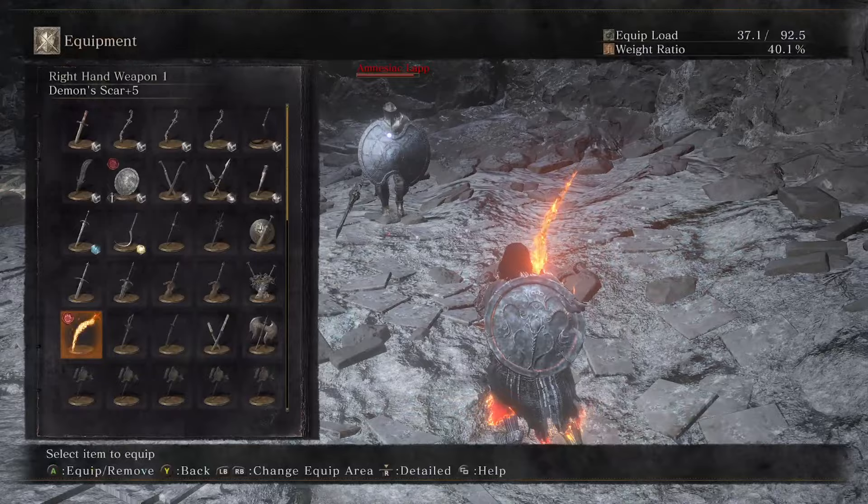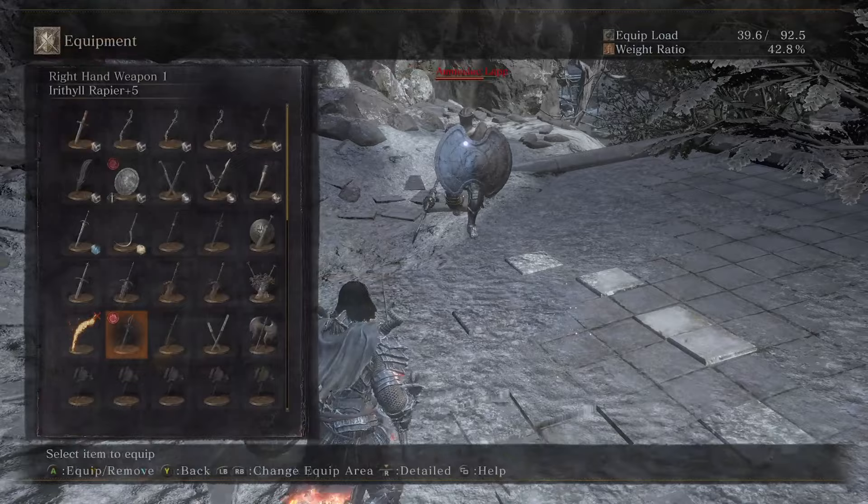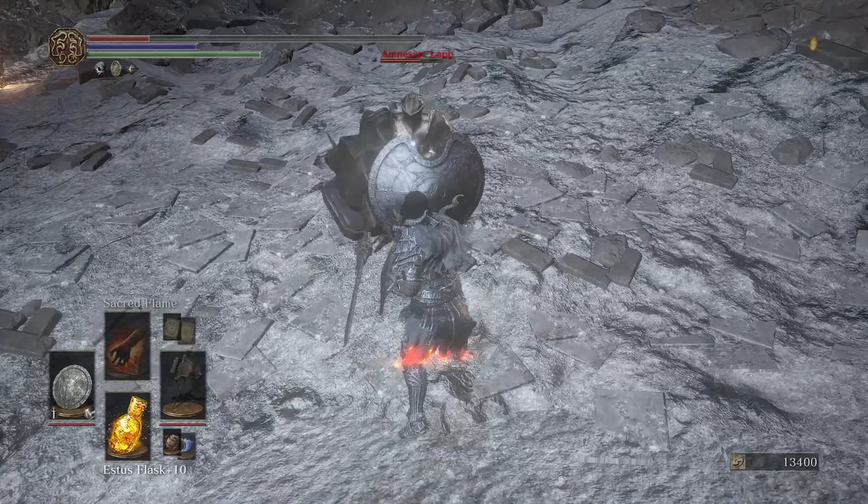Earth Rapier is a fun weapon. Estoc is probably better in most cases but the damage isn't terrible and the crit damage is pretty decent. Rapier is rapier. It can step swap into Ledo, which is pretty neat.